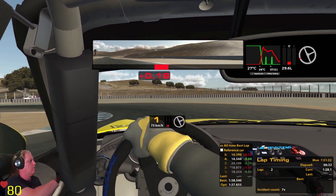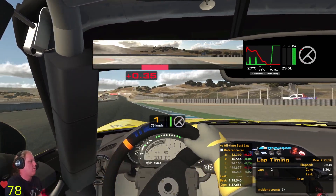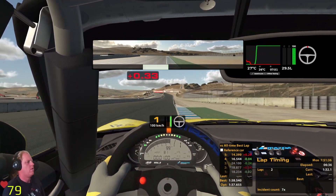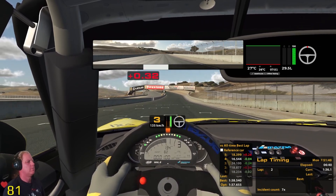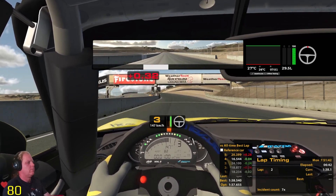G'day, In Exile here. It's the MX-5 at Laguna Seca. Let's ride on board for the hot lap and we'll share a couple of tips shortly thereafter.